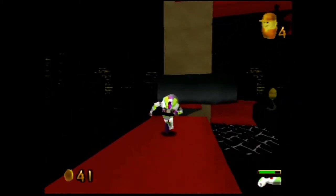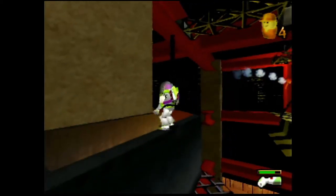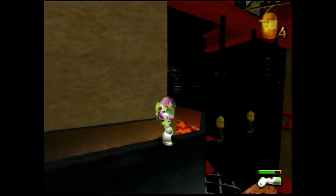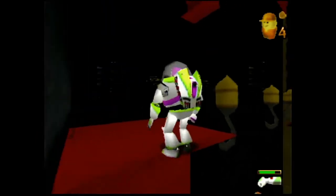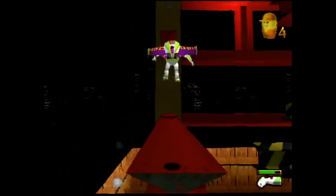Thank God this game is old and doesn't really have lighting effects. The shadow is just a dot below you, and it's really useful for platforming games like this to have something like that, because you can see exactly where you're going to land if you're jumping or something.